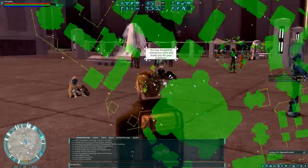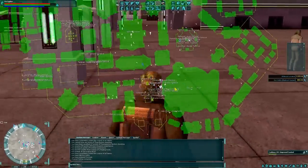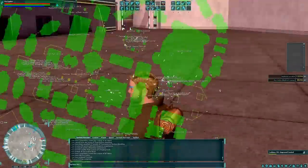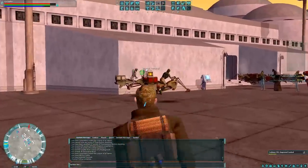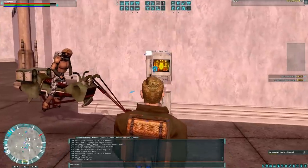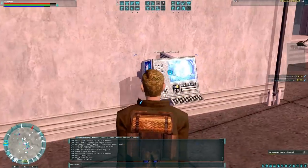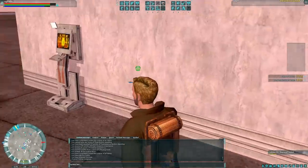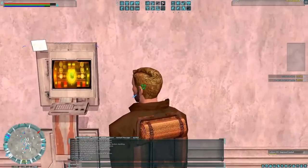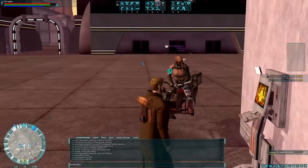Hit M to open your map and just start looking for something in white that says mission terminal. It may take a minute for your map to update. There are lots of different types of mission terminals — there's a creature mission terminal for hunting creatures and doing recon missions. Normally combat-related are the yellow ones. There's also an artisan terminal for crafting. There are mission terminals for bounty hunters, rebels, and imperials. Lots of ways you can make money.